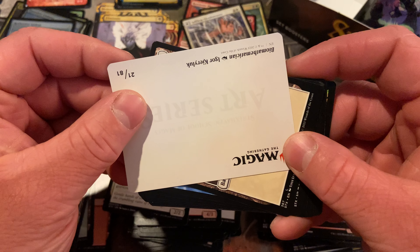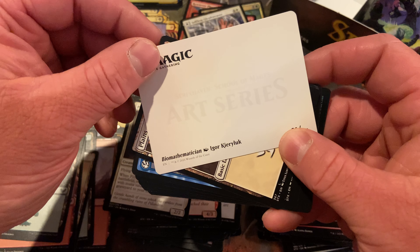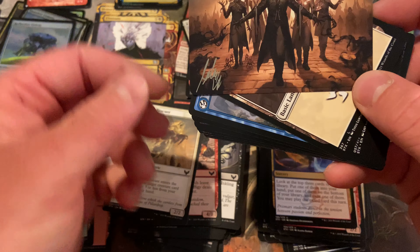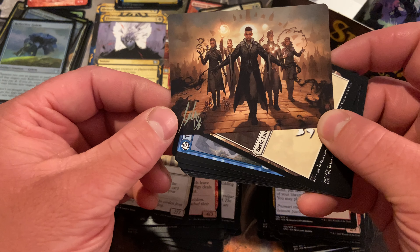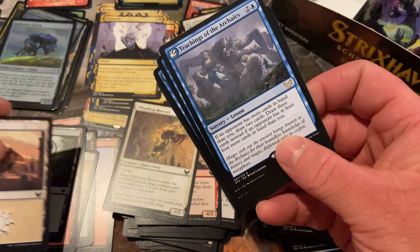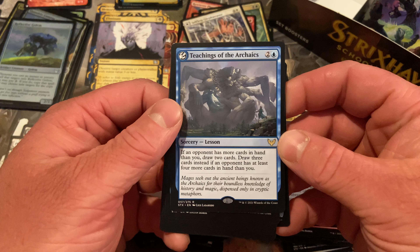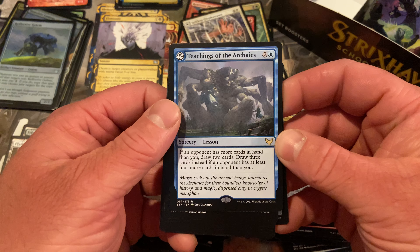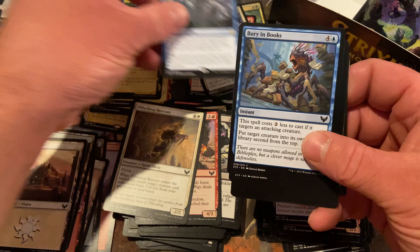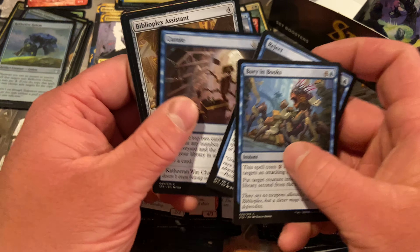Igor — Biomathematician. Gold stamp! Didn't even see it down there. And now it's worthless, we'll get to that later. Rare — first card in. If an opponent has more cards in hand than you, draw two cards; draw three instead if an opponent has at least four more cards than you. That's very situational, but the mana cost of three — that's not bad.